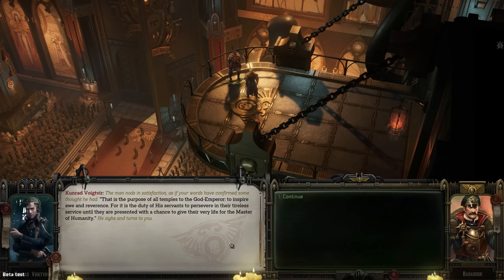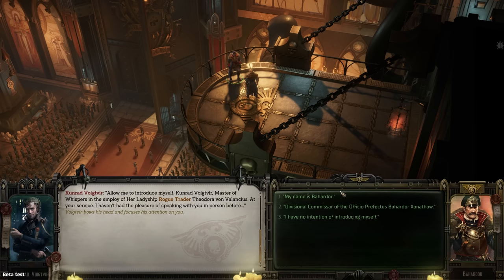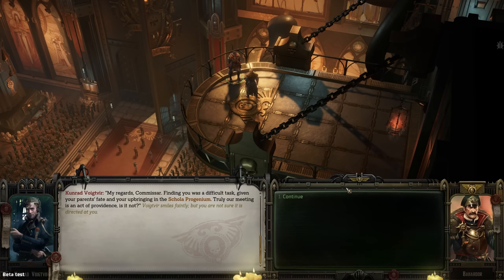Voigtvier introduces himself: 'Conrad Voigtvier, Master of Whispers in the employ of her ladyship Rogue Trader Theodora von Valancius, at your service.' We introduce ourselves as 'Divisional Commissar of the Officio Perfectus, Bahardor Xanathar.' Voigtvier responds: 'Finding you was a difficult task, given your parents' fate and your upbringing in the Scola Progenium. Truly, our meeting is an act of providence.' He smiles faintly, though we're not sure it's directed at us.